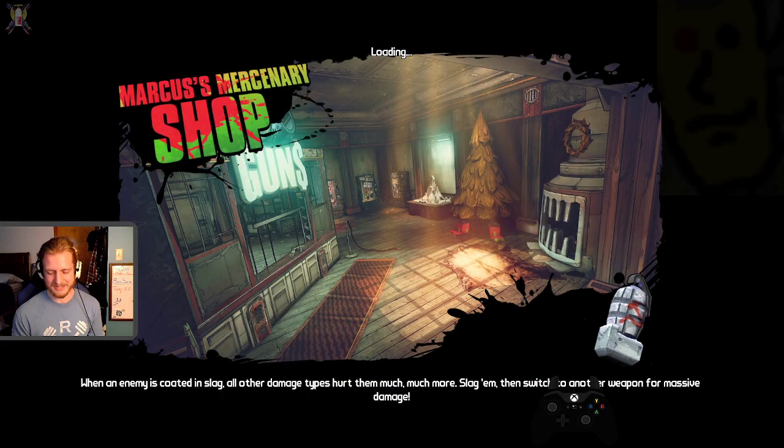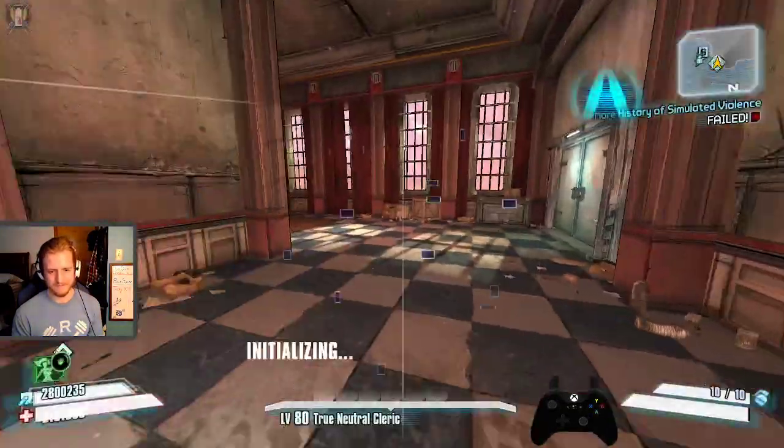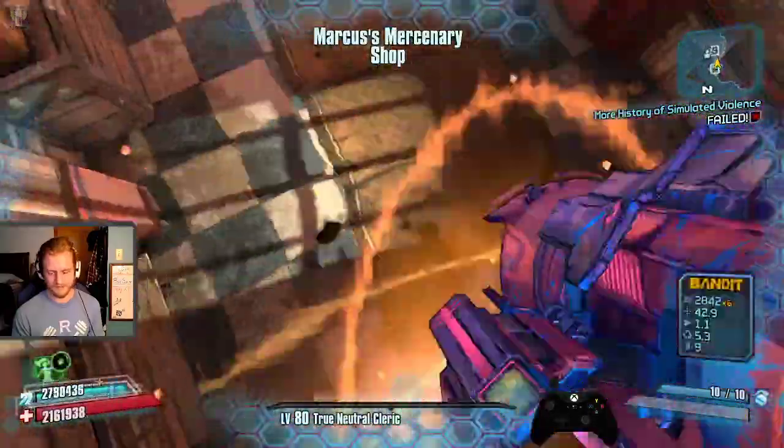Let's go kill a level 80 snowman — just for science — with an OP10 Conference Call. Also for science.